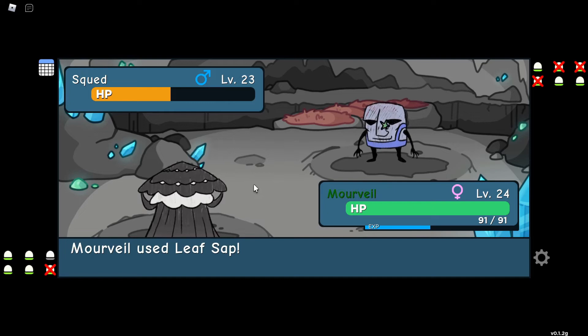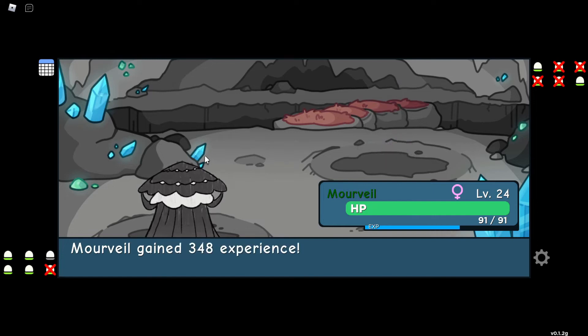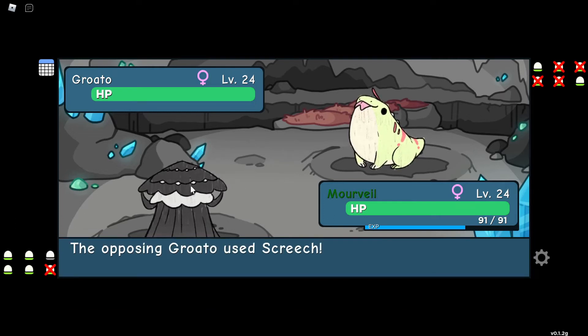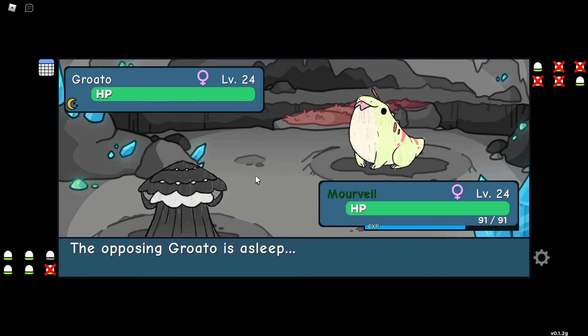Here I sent out Morville — probably my favorite Doodle, but there are a lot of good ones. I don't know why I didn't send out Morville earlier. I can't believe we're getting type-ins here — like, food type. I still can't believe that's in the game. She — he — sent out their own Groto. And here I made a huge mistake.